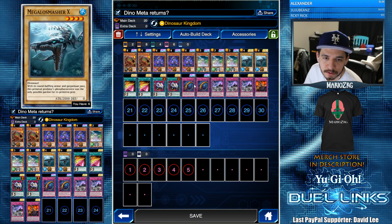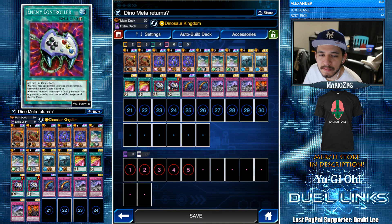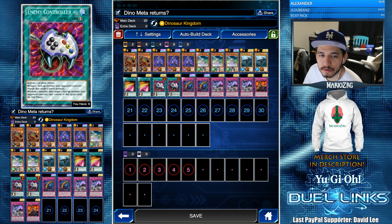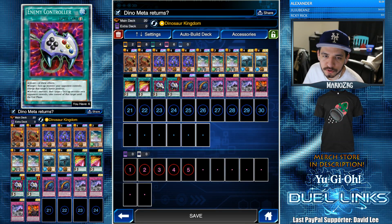Two Megalo Smashers, two Canadia, two Enemy Controller — this is all pretty standard. Enemy Controller is good because those monsters are going to be destroyed during the end phase anyway, so if you can Econ Take to try to go for game or get an extra attack, it's worth it because the monster is going to be destroyed otherwise.